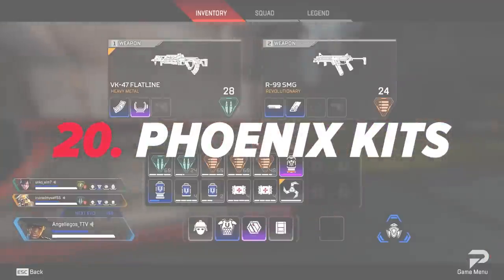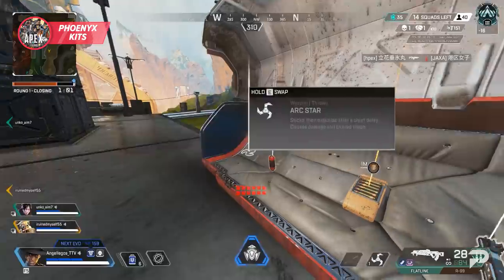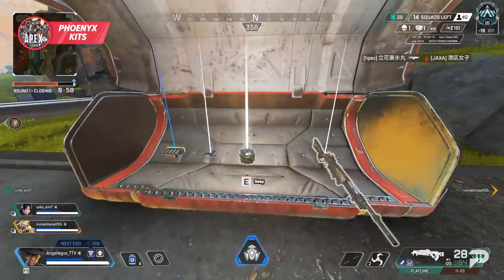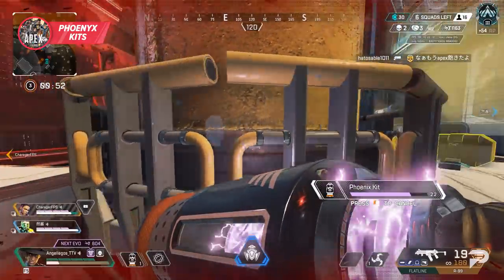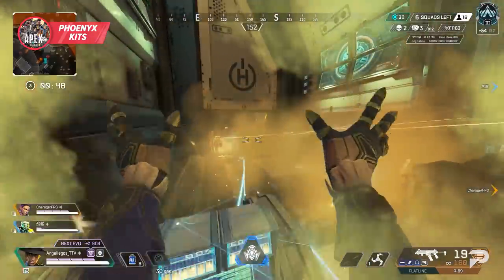Speaking of Phoenix kits, one recommendation we have is not to carry too many of these. In the early stages of a game when you have less shield, they're really not that great. With their long activation time, they can be tough to get off unless you use them to heal after finishing a fight. They also take up a whole inventory slot, which can be tough to accommodate with a low level backpack.